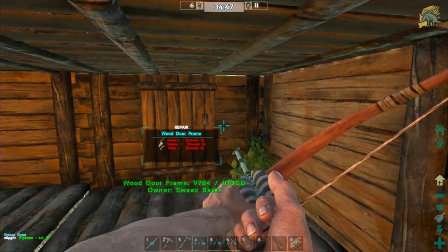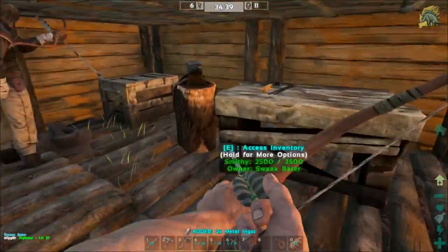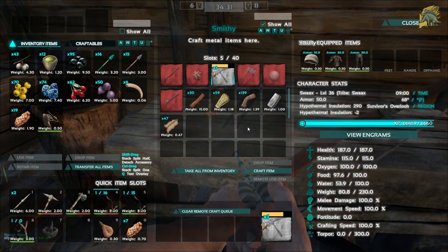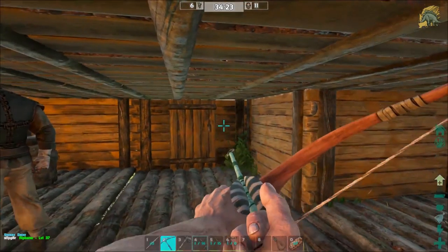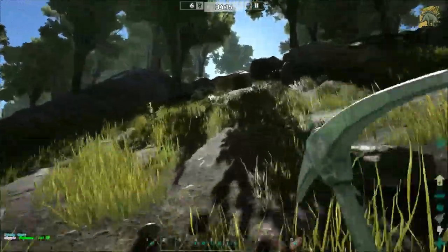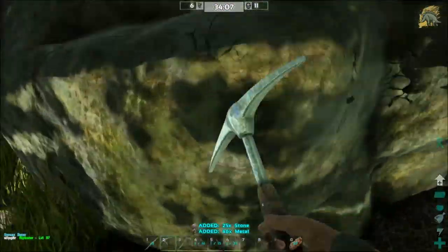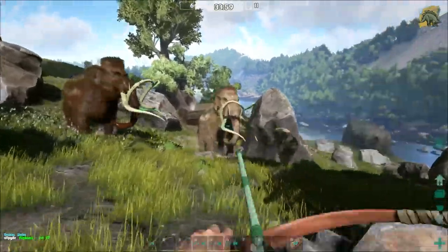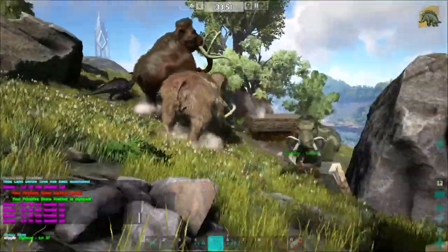Oh, look out! I thought a player just snuck in the house — no, it's just me. What happened to all our stone? It might be in the smithy. We need more stone for another refining forge — I think we need three. I just got a metal pick so I'm gonna start going to get metal. All right, something's hitting us — oh, a mammoth is mad again! They're all coming your way — oh crap!